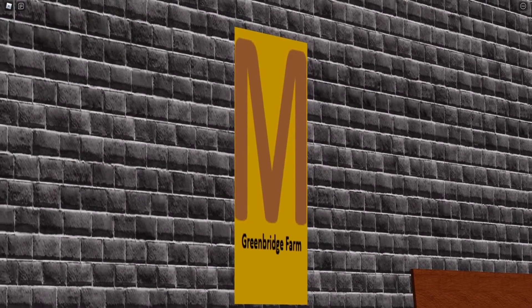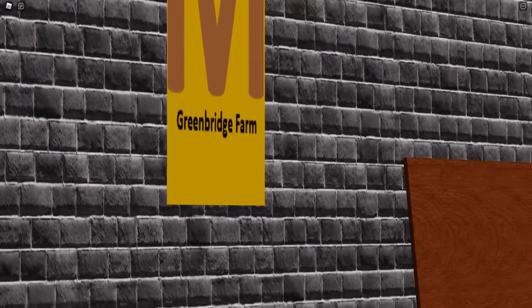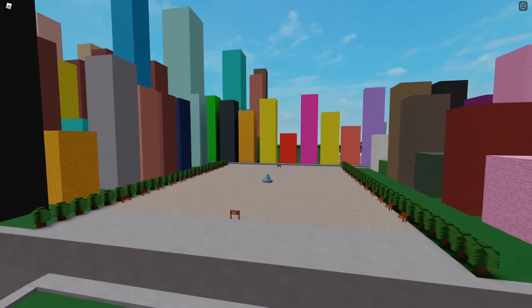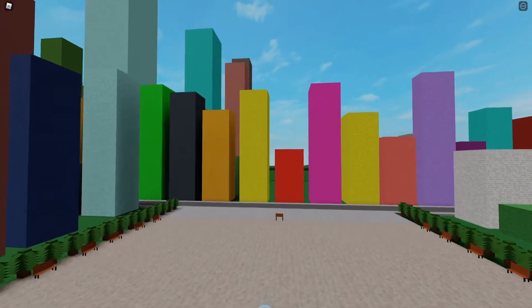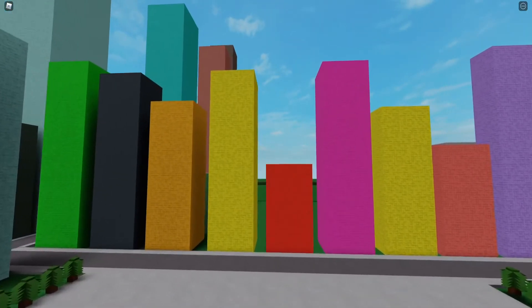Another thing that was planned on changing would be the signage, and instead of using the free model roundels, it would use a decal metro sign with the station name underneath. There was probably more planned for this update, however it seems there isn't much else to see on this testing server.